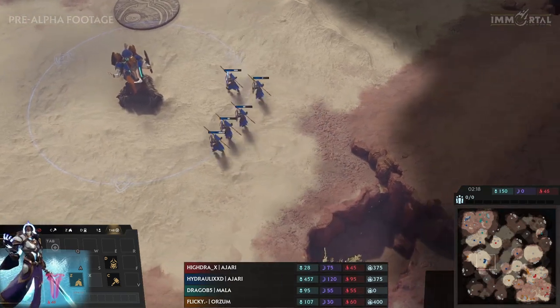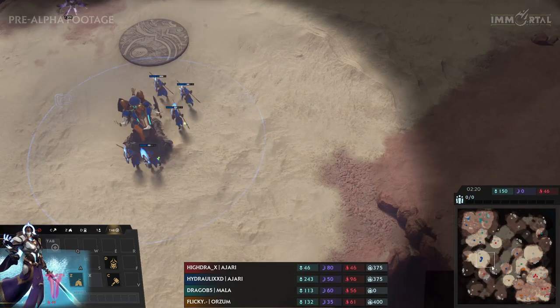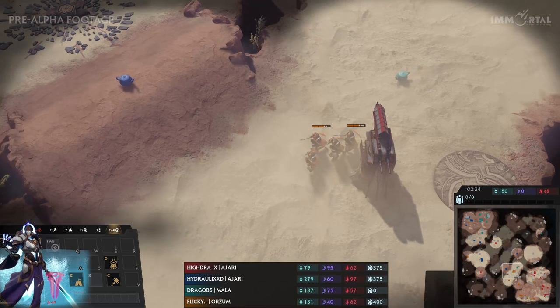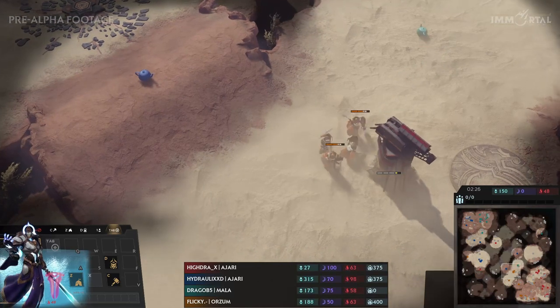Hydraulics is able to get a fast Pyre lead from that. Even though he didn't have his fast expansion and his economy is a bit behind, map control is always very useful in getting that Pyre from the start. Very fun for him.